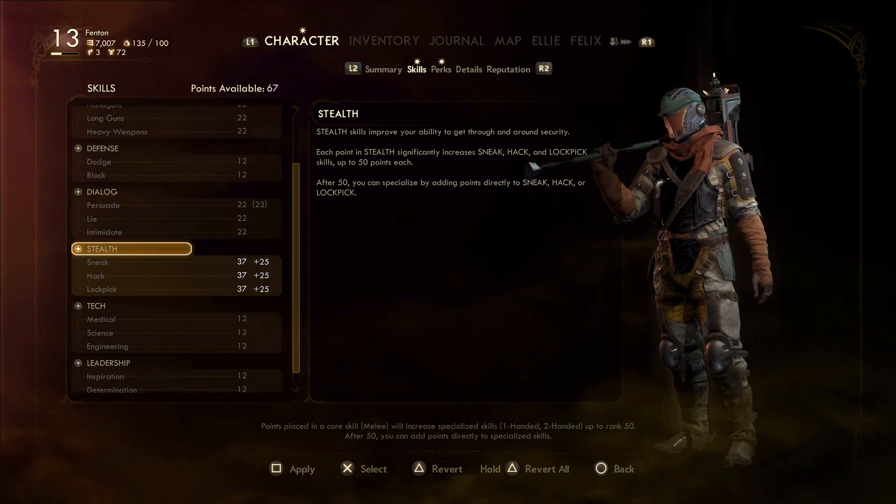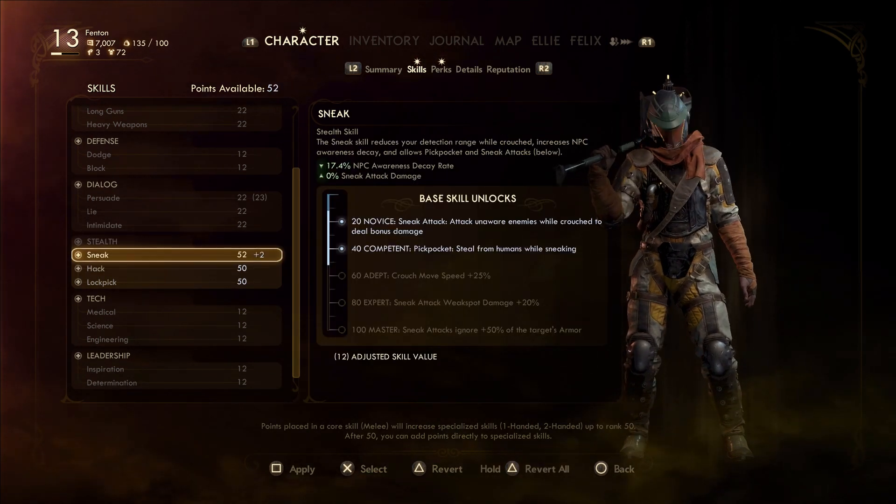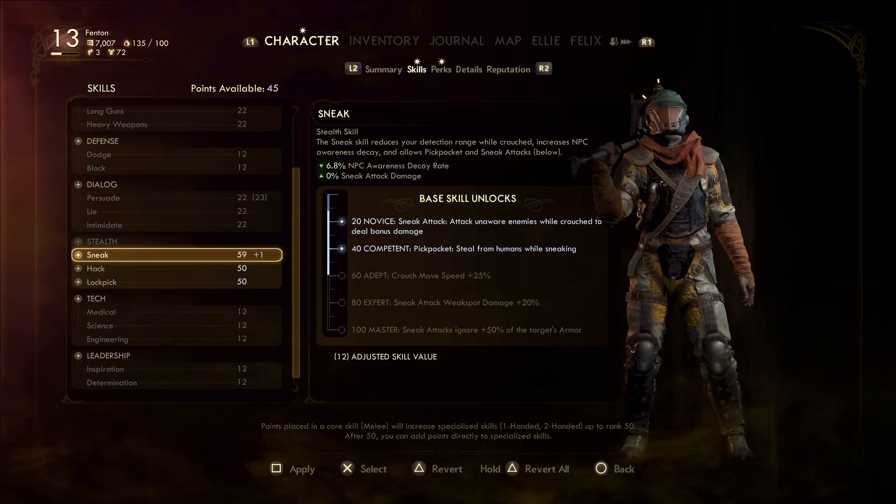Now stealth — you want to get the full 60. The more points in stealth, the better it is, which is sneak really. We're going to get 60 in sneak. That's very important.